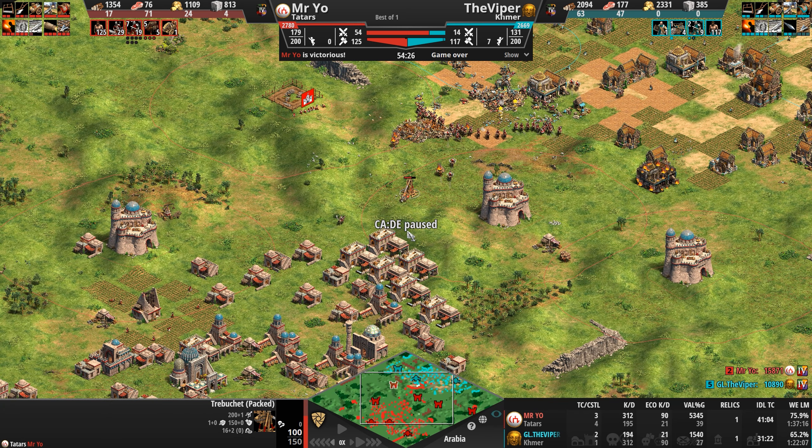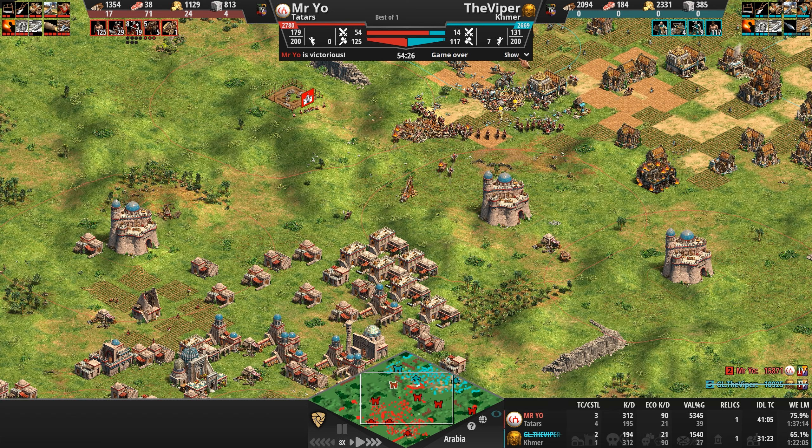Mr. Yo did such an amazing job — look at the row of castles he built. The Viper had 47 villagers on food and 56 farms plus a bunch of expired unseeded farms. As impressive as the ballista elephant is — one of the most annoying units in the game to deal with — it can't move very fast, which exposes it to castle fire. And those castles were building flaming camels, essentially cordoning off the Viper. Once the ballista elephant threat is removed, the worst that can happen to Mr. Yo is losing a few villagers before garrisoning them in the many town centers he's built.